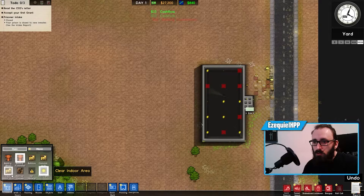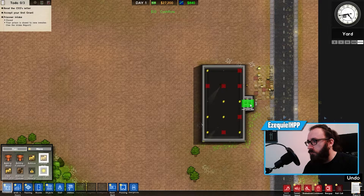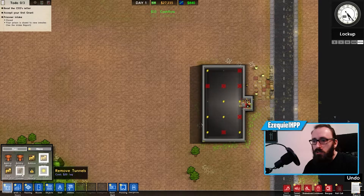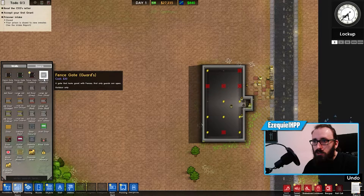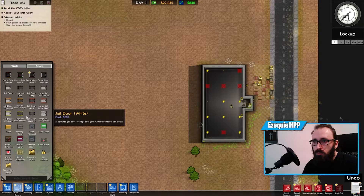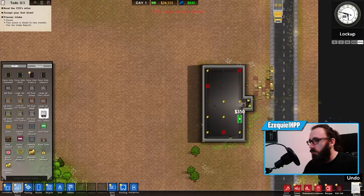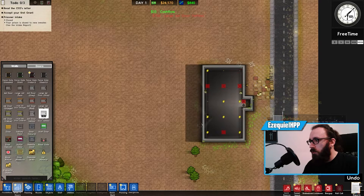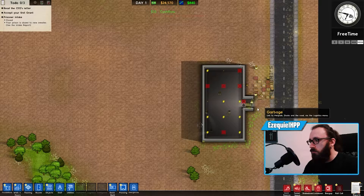Let me demolish just these walls in our room, then go to doors and put a large jail door here and here. Someone will come install it — there we go.